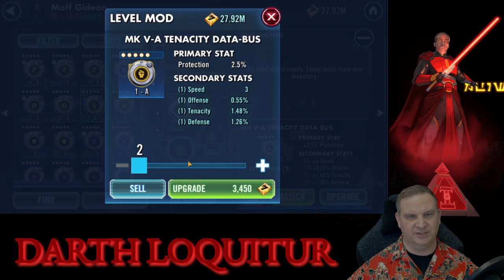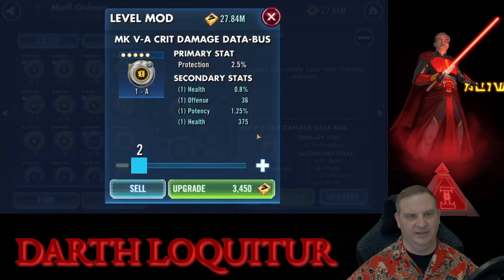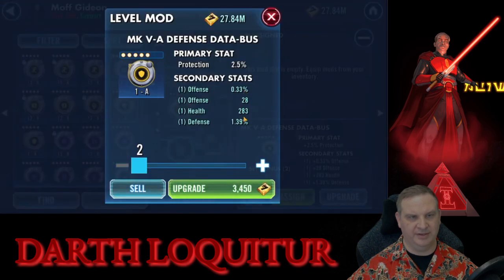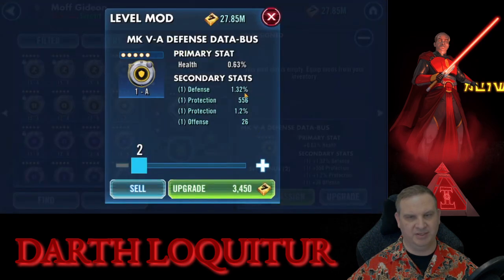Here we've got speed, offense, tenacity, defense on a tenacity mod — these are all good stats, about as good as you could expect. We get two hits on tenacity, and even though we didn't get much upgrade in speed, remember it's a tenacity mod — we're going to want that tenacity substat. So that's a good one, we like that mod. And it does have speed, so there's a chance that later on if we six-dot it we might hit that speed.